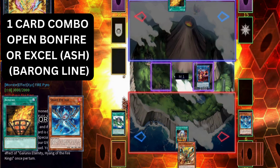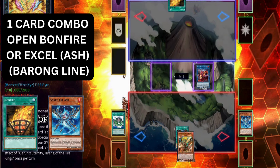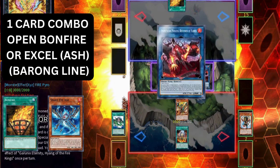We add Sacred Garunix and trigger it to summon. On summon it can destroy any fire from deck. However, this time instead of destroying the Arvada, we're going to destroy the Barong. This may seem like a very small difference, but the end result is quite different.